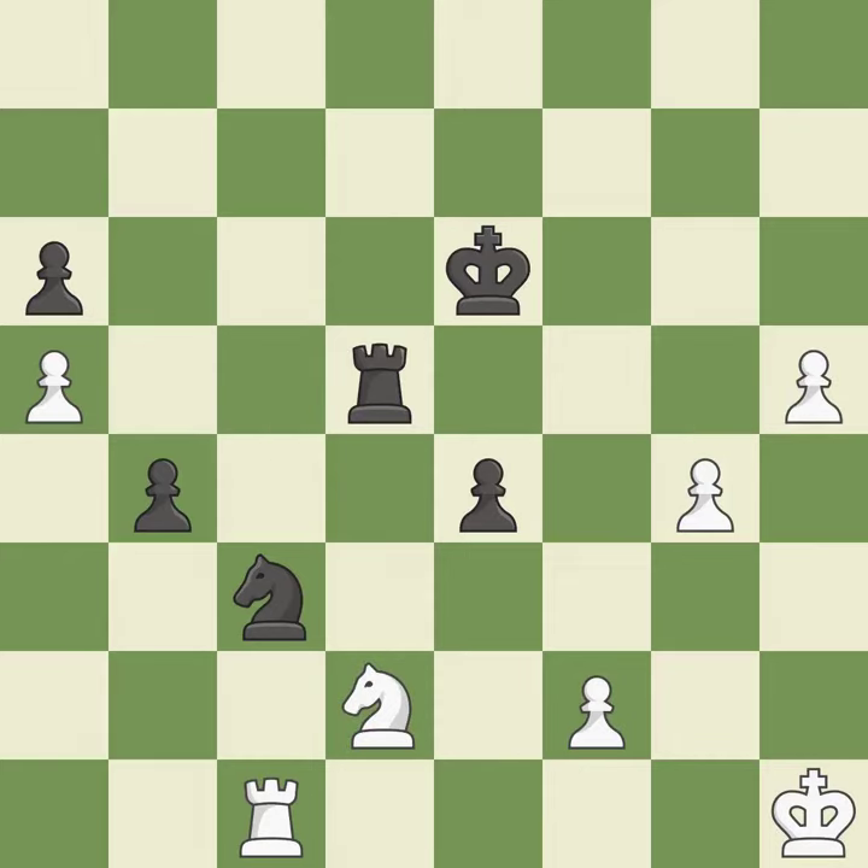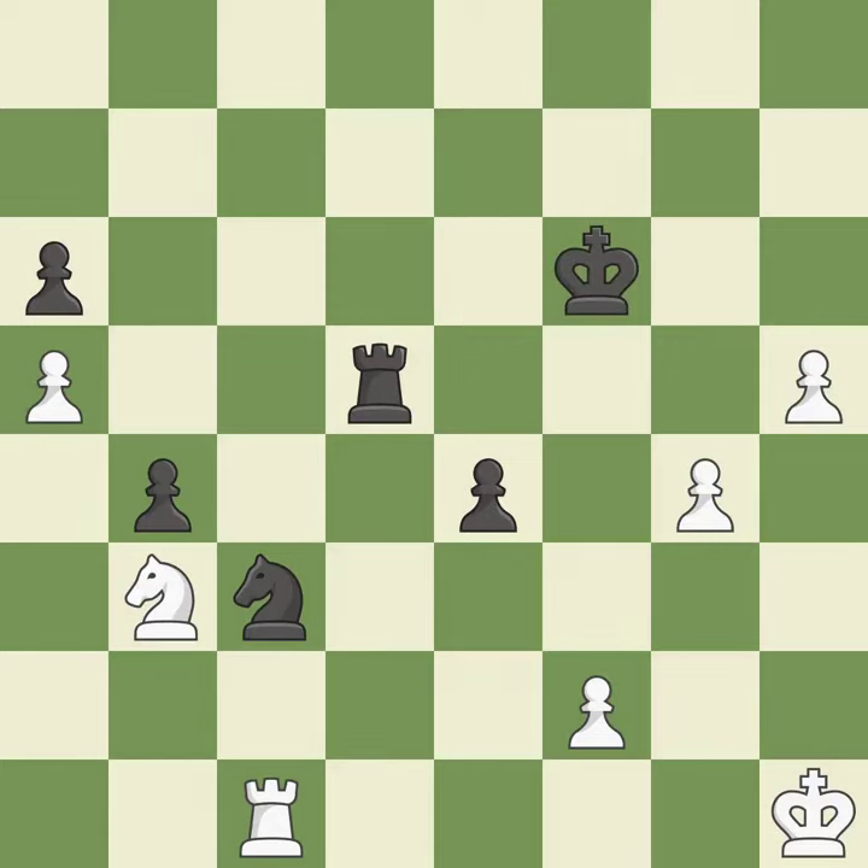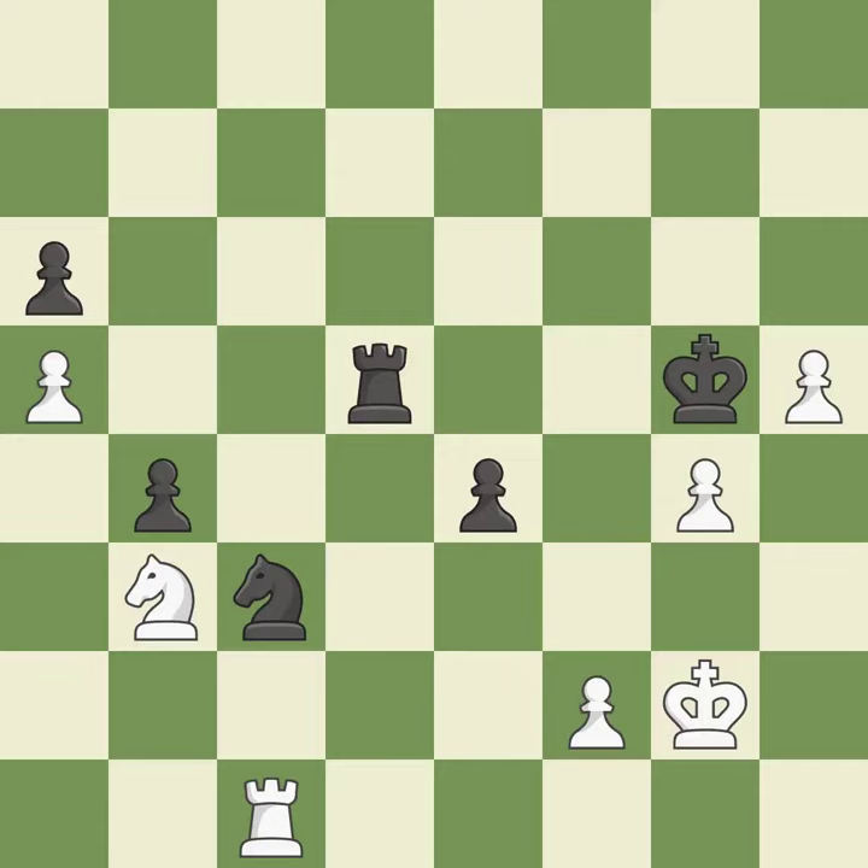This misses a chance to seize a free pawn — it is incorrect. This defends the attacked pawn — it is best. In the endgame, an active king is essential, and removing it from the rear rank is the first step — it is ideal. The best choice is this one. This puts a rook behind a passed pawn, helping escort it to promotion. This threatens to push a passed pawn towards promotion.